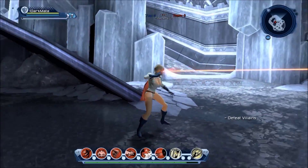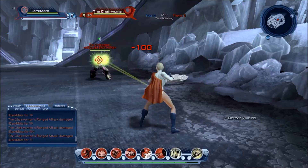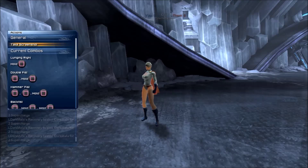Power Girl's combat style is more or less brawling, except her ranged attack has been replaced with her iconic eye laser. Her lunge moves you closer to the target and counters any ranged attacks.